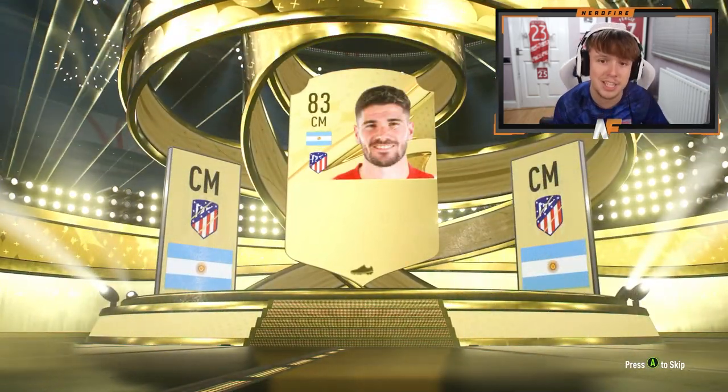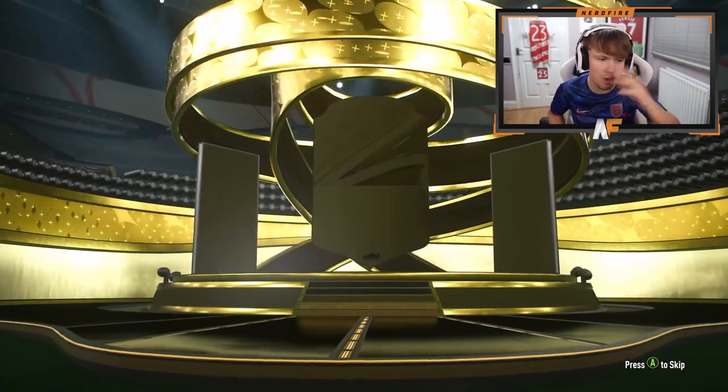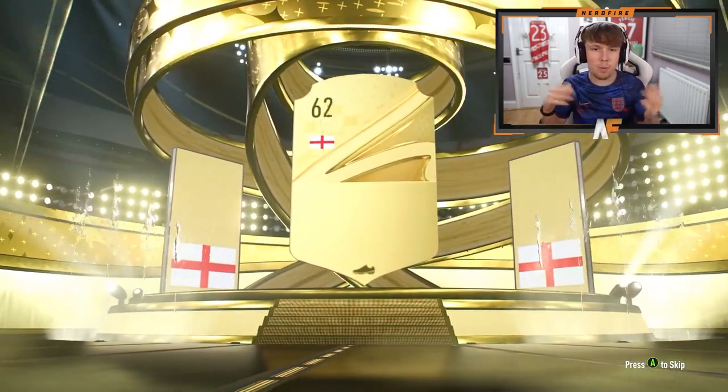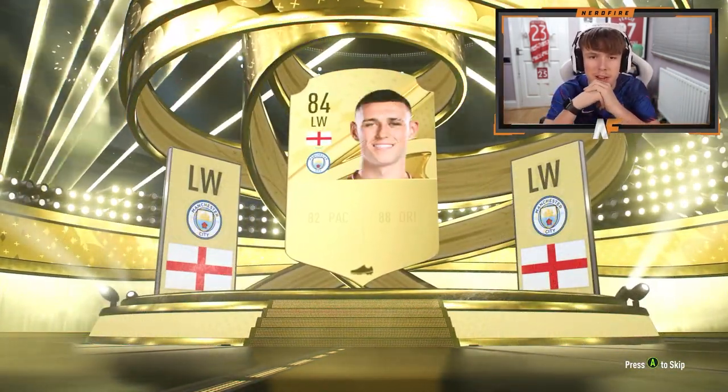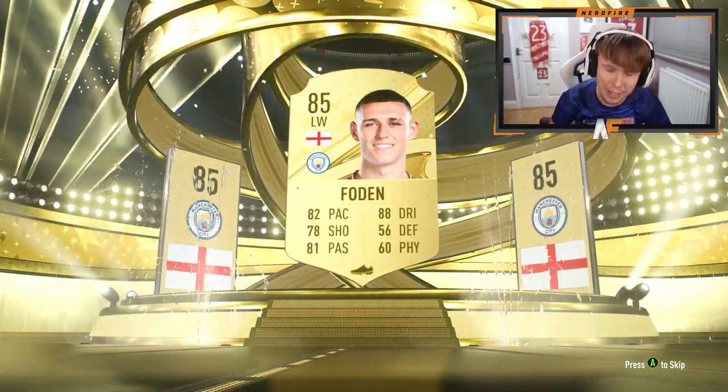DePaul 84, so not the worst. First 50k pack — this one is untradeable. Some of them are tradeable, some are untradeable. First one is going to be — obviously it's fodder because Greenish is in the Path to Glories, so sadly it could have been a Path to Glory Greenish but it's not. Next 50k pack is also untradeable, but I'll take anything untradeable if it's good.